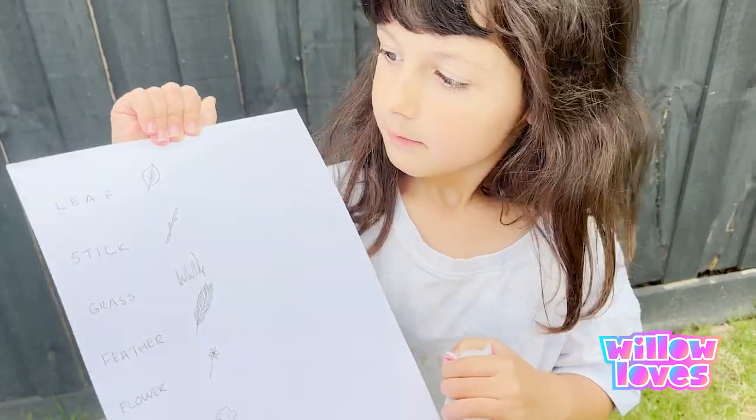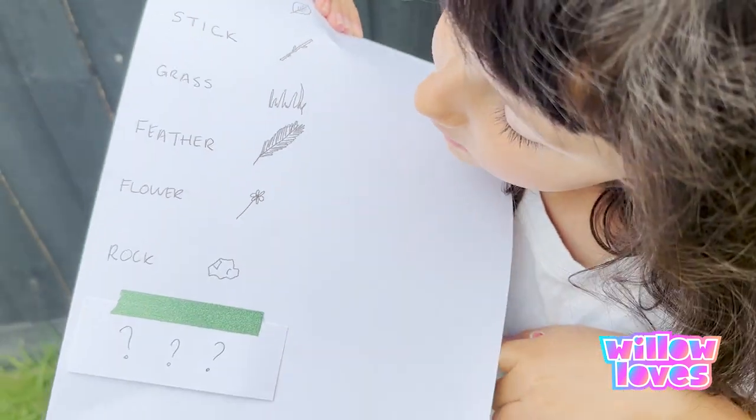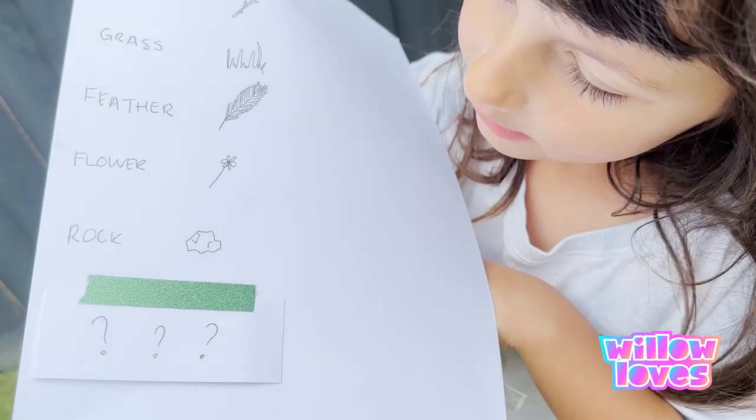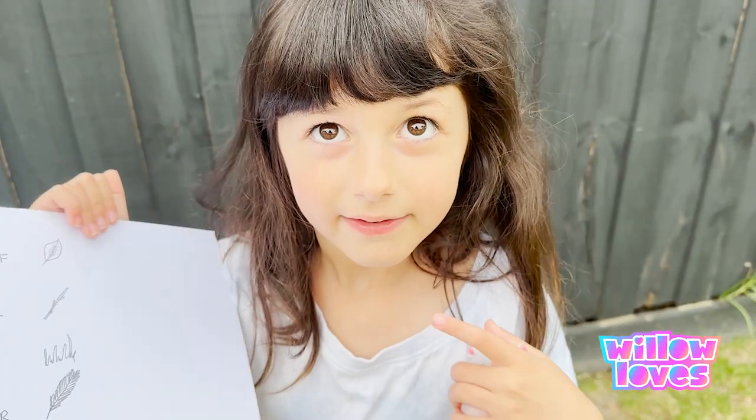Do you want to show them what we're hunting for? We're hunting for a leaf, a stick, grass, a feather, and a flower, a rock. And this one is a secret one that you don't even know about yet — cover this. Oh yeah, there's something under there. Don't open it yet.